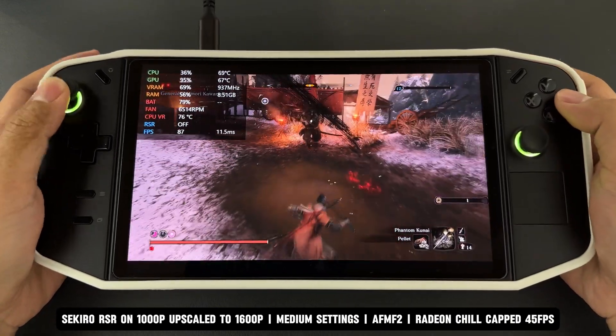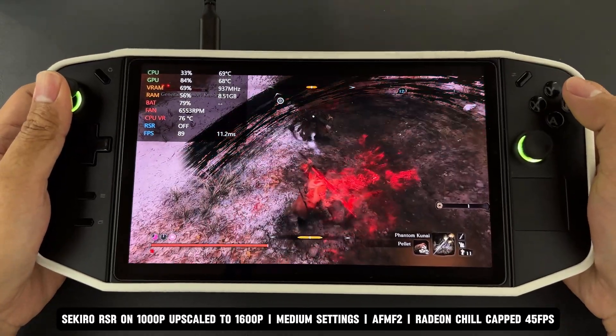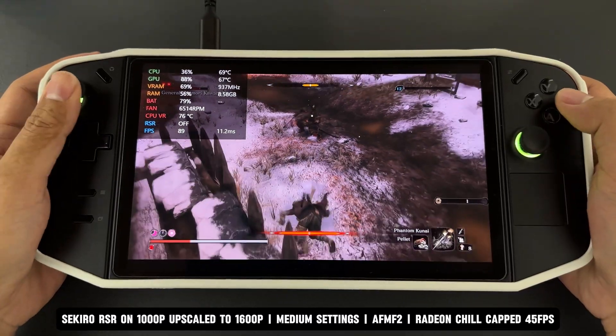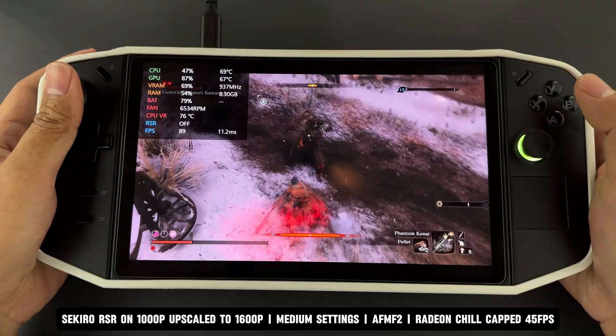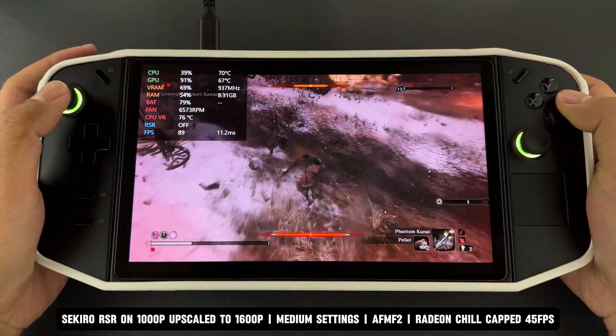The true indication of successful activation is the green check marks mentioned earlier. With AMD RSR enabled, upscaling from 1000p to 1600p makes the game look incredibly sharp, crisp, and detailed. There's no blur to be seen. The upscaling enhances the visuals without compromising on clarity, making the game world come to life with impressive fidelity.